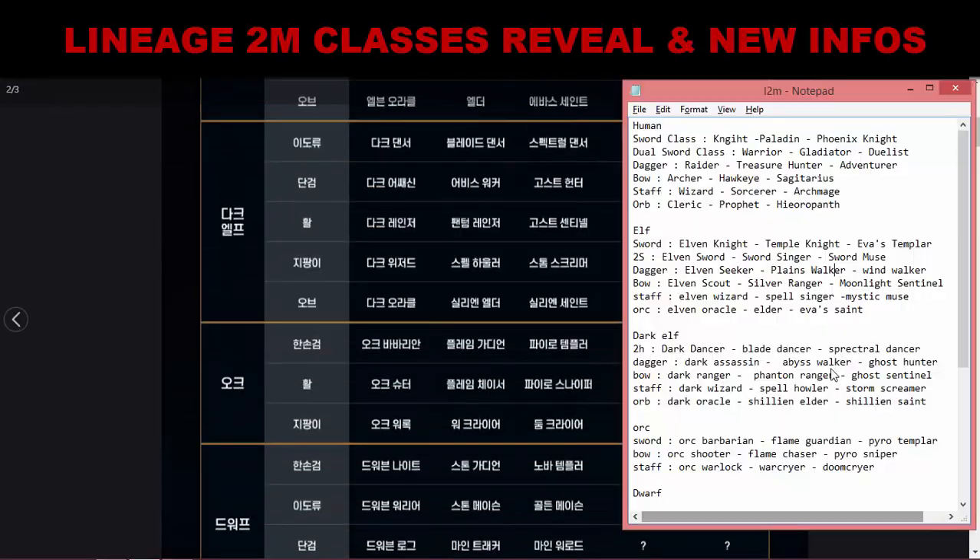Now the Dark Elf classes. Dark Elves don't have a one-handed sword class, so they don't have a tanker class. Two-handed Sword: Dark Dancer, Blood Dancer, Spectral Dancer. Dagger: Dark Assassin, Abyss Walker, Ghost Hunter. Bow: Dark Ranger, Phantom Ranger, Ghost Sentinel. Staff: Dark Wizard, Spell Hauler, Storm Screamer. Orb: Dark Oracle, Xylian Elder, Xylian Save.